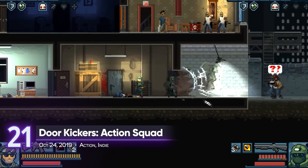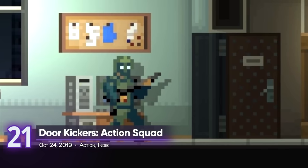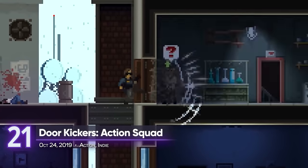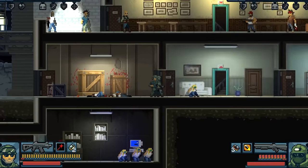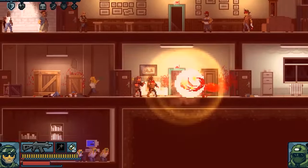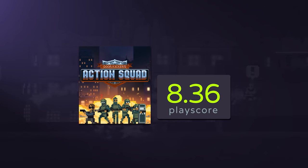21. Door Kickers: Action Squad. Local or online, grab a friend and take the role of SWAT agents in charge of kicking doors down. Together with your cop buddy, strategize your way around its tricky side-scrolling levels. Bust up bad guys and show them the true meaning of justice. A playscore of 8.36.